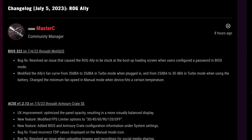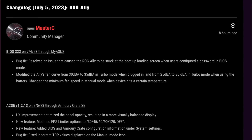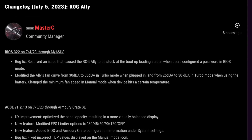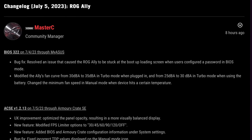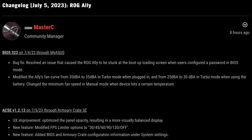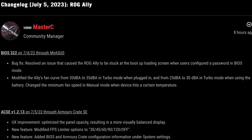Let's dive straight into it and understand exactly the two key features in today's latest BIOS 3.2.2 update. The first is a bug fix to resolve an issue that caused the Ally to be stuck at the boot-up loading screen. The second is an increase in the Ally's fan curve from 30dBA to 35 in turbo mode when plugged in, and from 25dBA to 30 in turbo mode when on battery, plus the fans kicking in quicker in manual mode when the handheld hits a certain temperature.